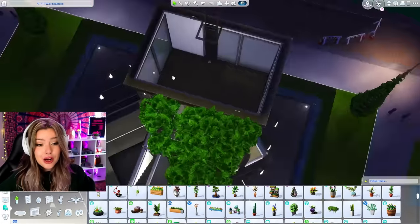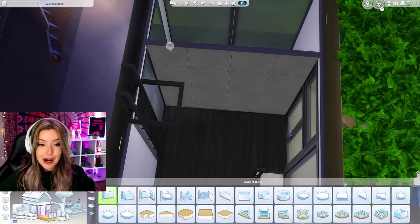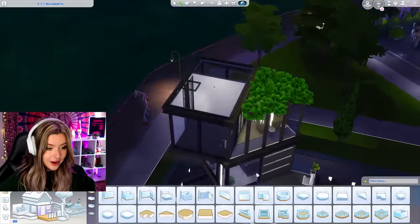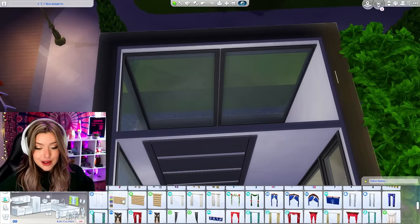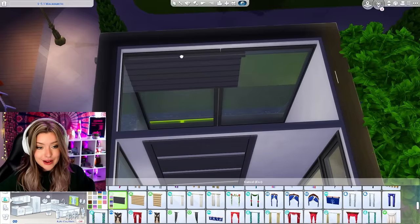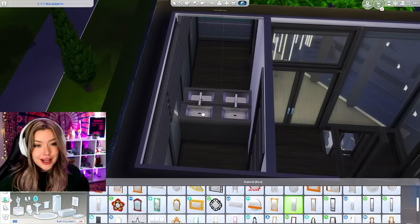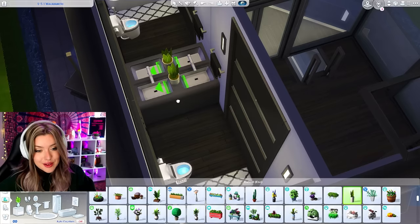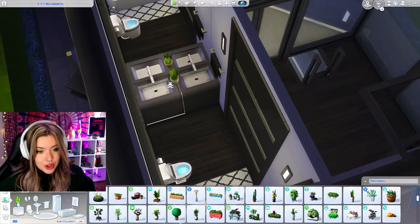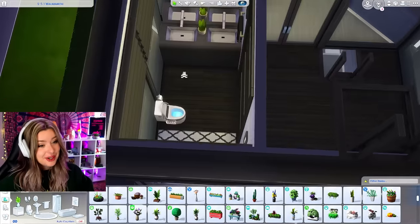This is going to be where the bathroom will be. For our bathroom it's obviously going to be big and fancy. I'm going to use my First Pet Stuff curtains to hide these massive windows — I'm going to raise these all the way up to the roof because I hate how they just cut off. There's our huge mirror wall. I'm raising this plant so it's kind of hiding in between there, and this is going to be our minimalistic bathroom.